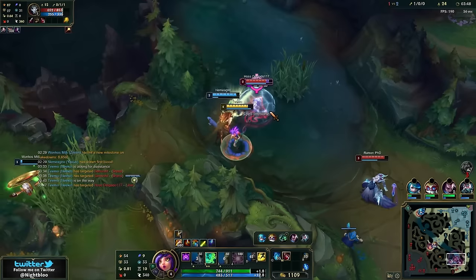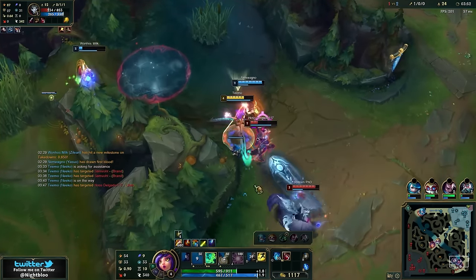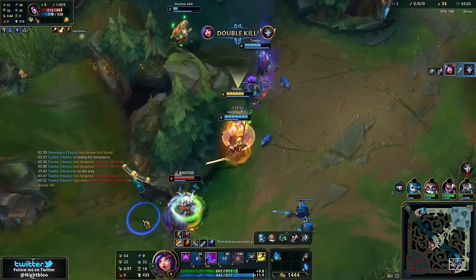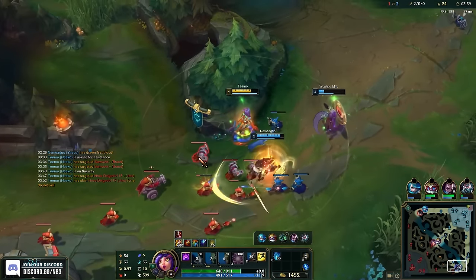Let's see what else we can do here. Let's kill Jhin — he does the most damage. Can I W block a Morgana E? Probably not, right? Did it? I pressed it, I don't know if it actually blocked. I don't think so. Nice double kill!